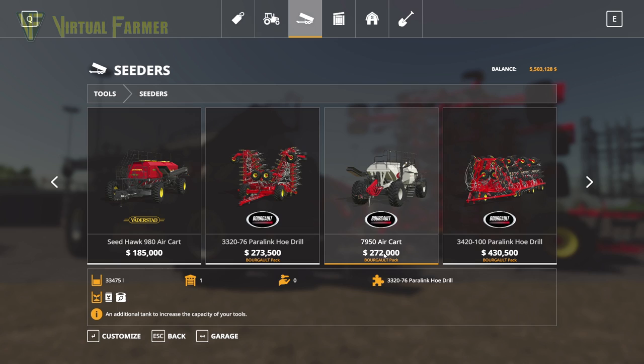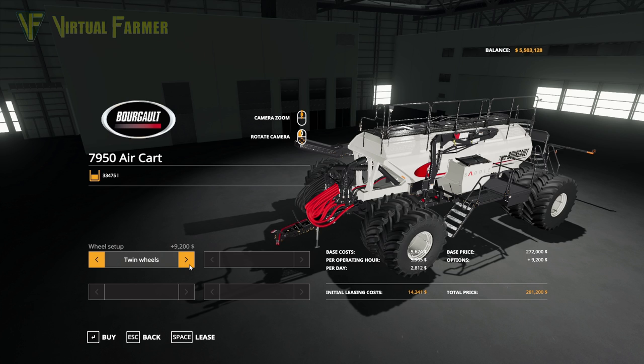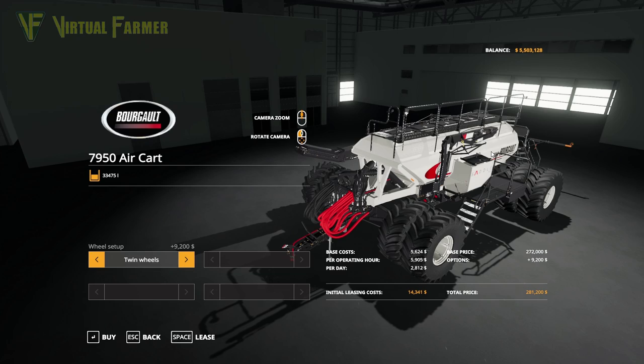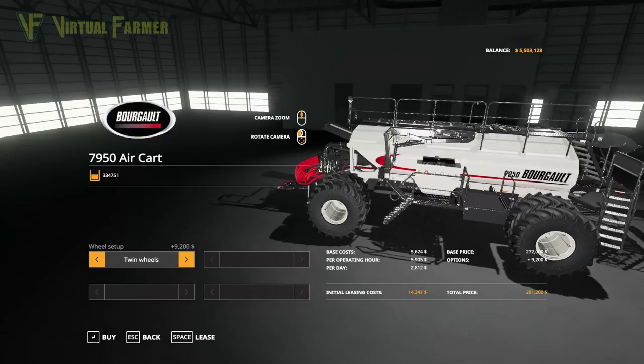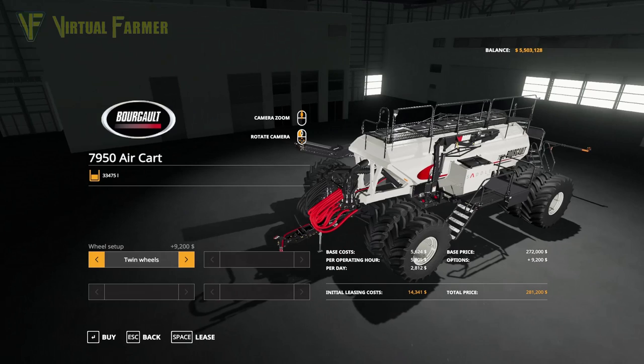It pairs with the 7950 air cart, which takes both seeds and solid fertiliser. The air cart does have some configuration: you can choose between standard, rear twin wheels, and full twin wheels. The full twin wheels add $9,200 to the price, so the maximum you'll pay for the air cart is $281,200. It's a really meaty-looking air cart.